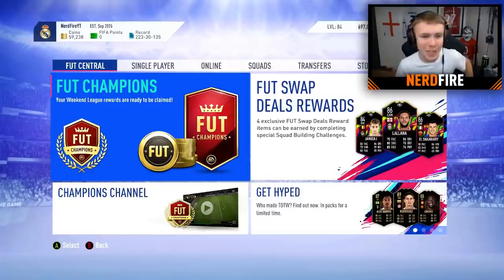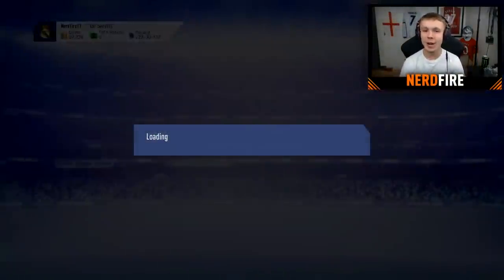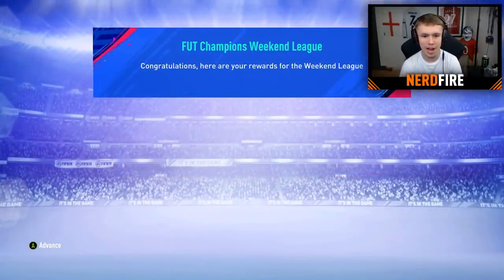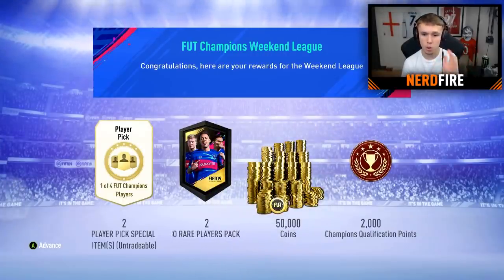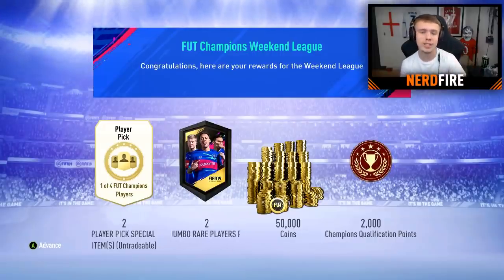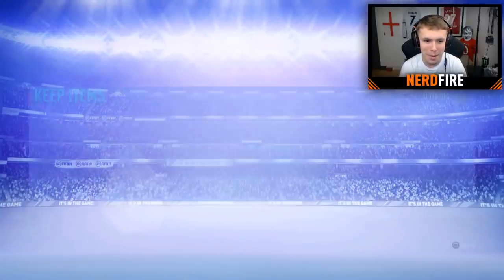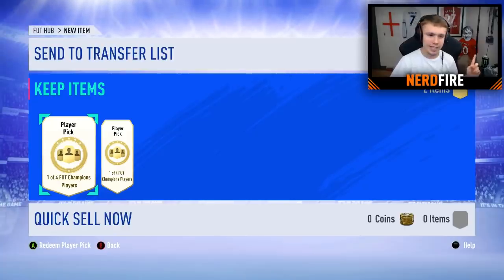Alright guys, FUT Champions Rewards are ready to be claimed. We finished Gold One — a rank above last week, which is all good. We got ourselves two player picks special items, two 100k packs — which if you don't know, is 24 players, all gold, all rare — 50,000 coins, and obviously automatically qualified into the next Weekend League. Alright, let's advance on. Player picks are first.